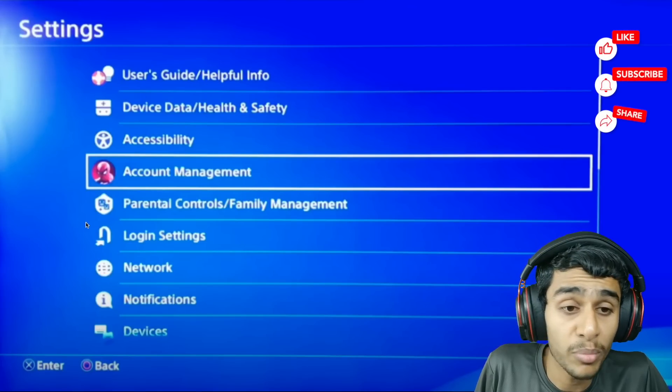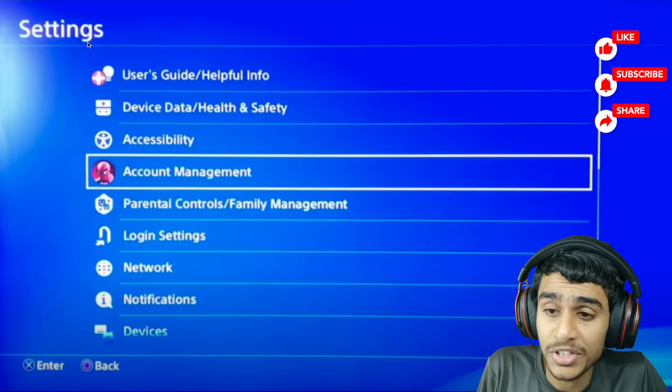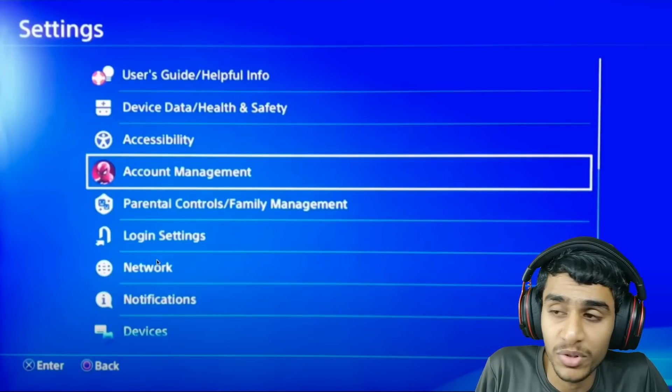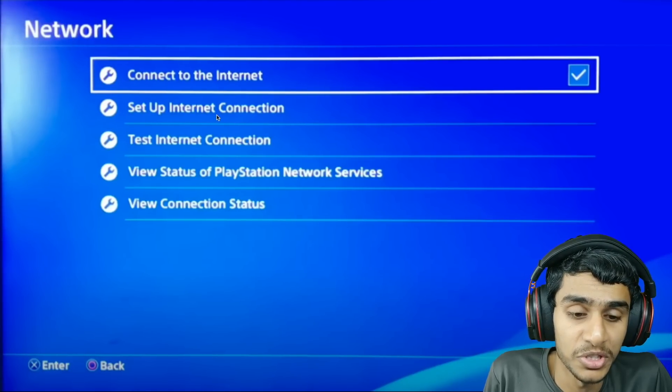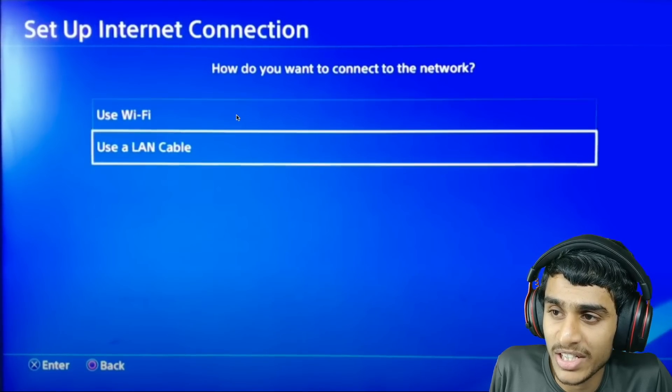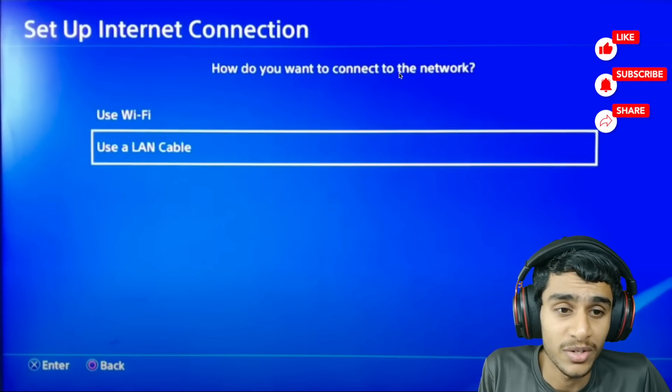Go ahead and open up your PlayStation 4 settings. Right here in the PS4 settings, head over to the Network tab. In the Network tab, we are going to select Set Up Internet Connection — that's the second option right here.